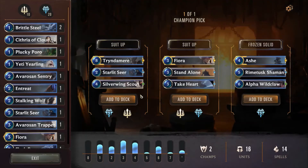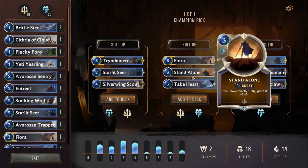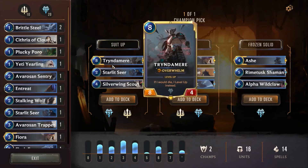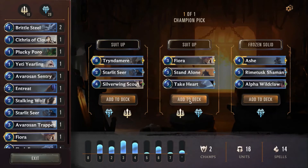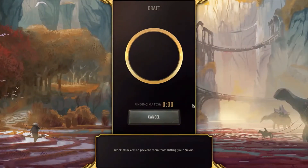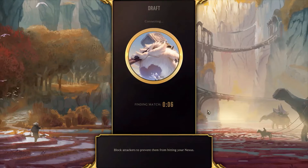We get to pick up another champion. We could go for Ashe, which is a nice Frostbite champion — you Frostbite five or more enemies then create a Crystal Arrow next round. We could take Fiora or Tryndamere again. I enjoyed using Tryndamere. Silver Winged Scout is a nice pick but I think taking Fiora would be more useful to us overall. On one win total we've got six more wins to go — let's go!